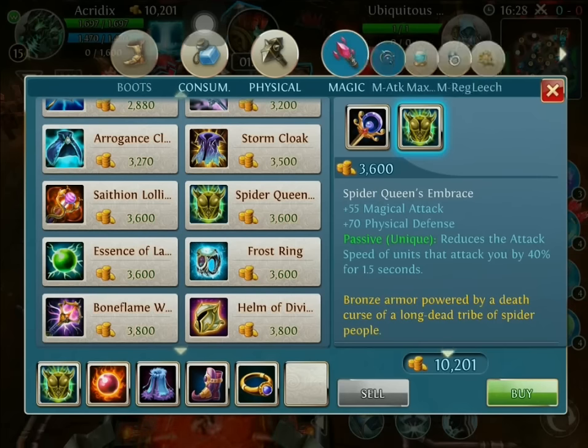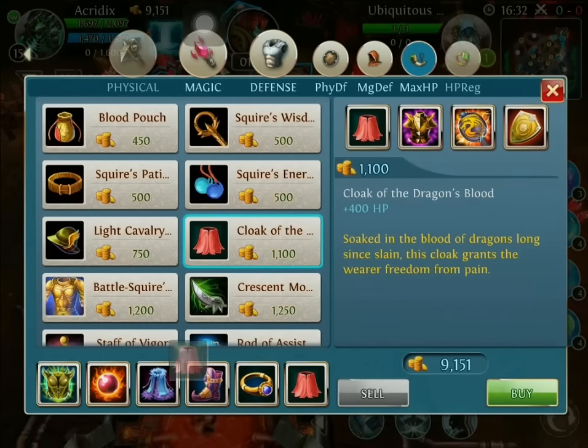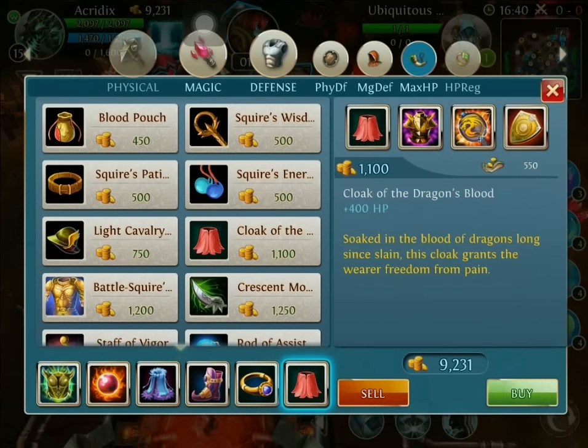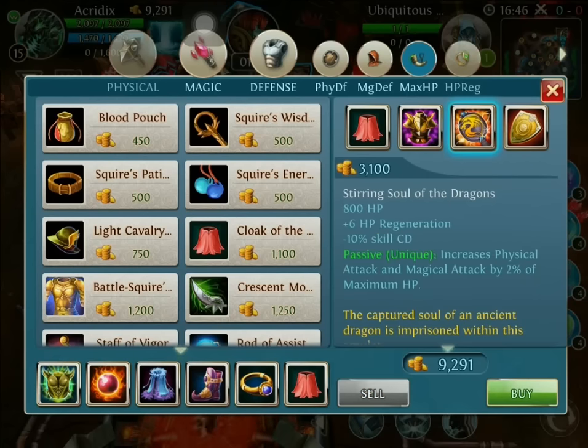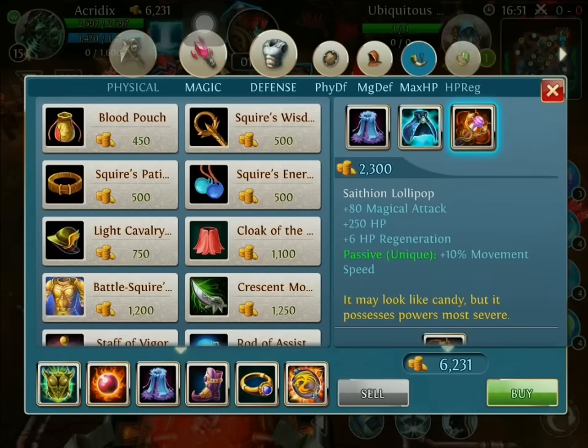If you're needing a little bit of extra protection, you're going to start building that HP. I like to do a Cloak of Dragon's Blood, and then later on bump that all the way up into the Steering Souls of Dragons. I'm going to go ahead and get the Steering Souls of Dragons. After that, I finish off buying the Lollipop. The reason is maximizing my damage, and giving me that 10% extra movement speed is amazing with him.